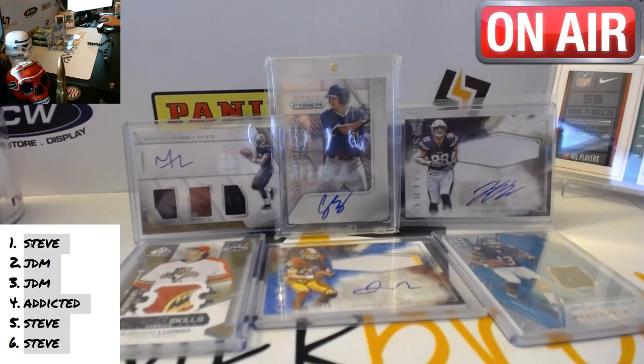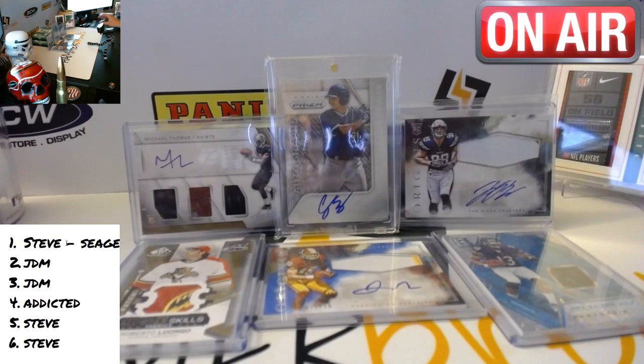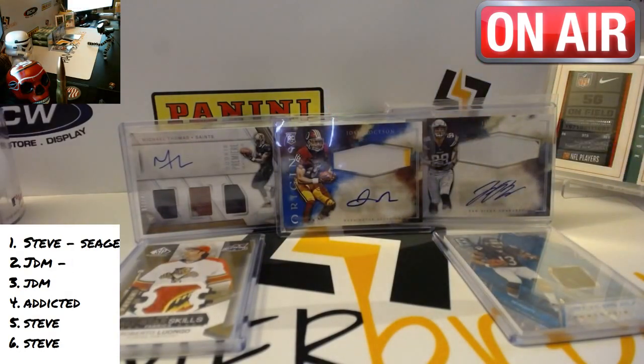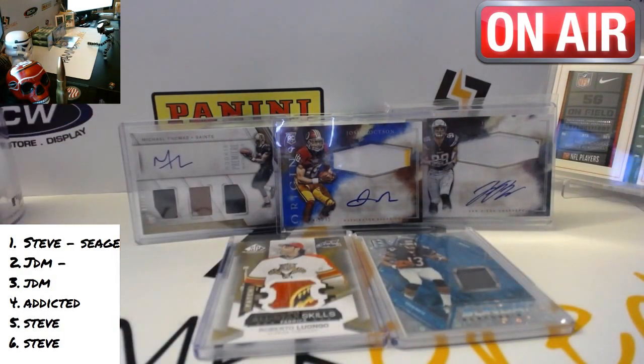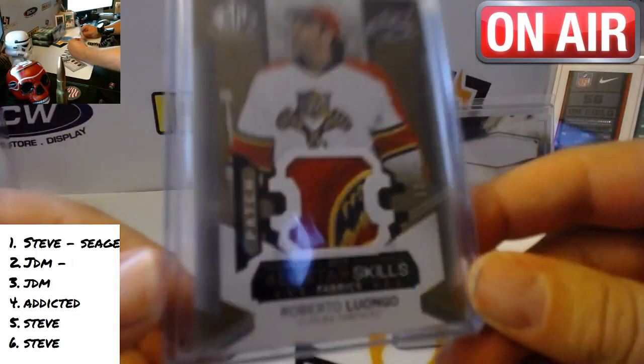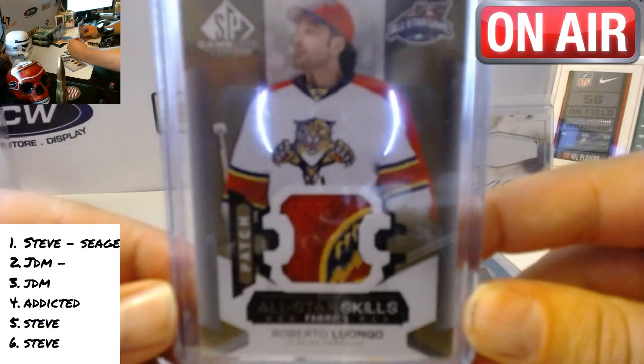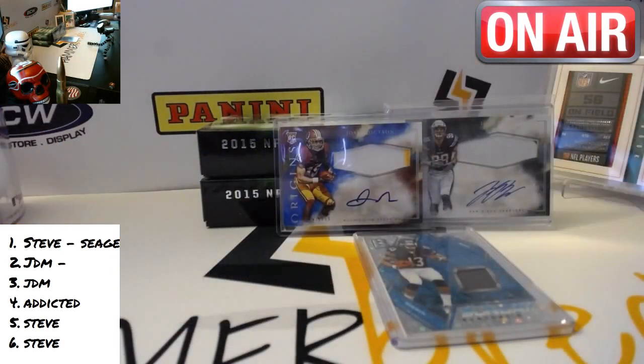All right, Steve — I know you're taking Seager, right? Unless you surprise us. JDM, you're up next. Got a few good cards to pick there. Good job, Steve. Thanks a lot, man. About three good-selling rookies right there — I don't know about Bosa yet, but he's going to be there. This Roberto Luongo — I say hockey, Panini needs to get the licensing from Upper Deck and do Flawless and National Treasures hockey, because they would have the sickest patches. Look at that logo — it's a piece of the palm tree. So Thomas and Luongo.